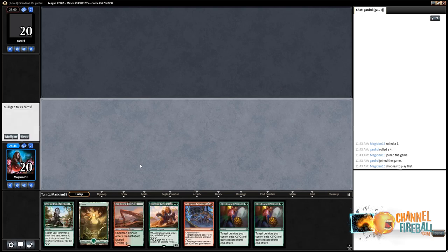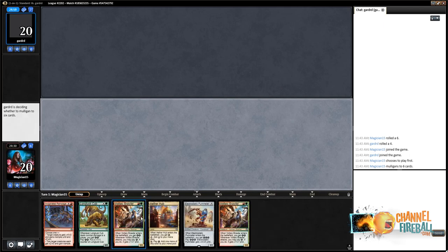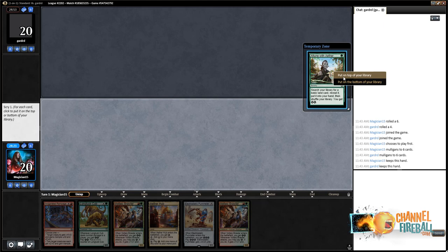Welcome back for round two. Pretty weak hand — throwing it back. The six-card hand is very close and someone more experienced with the deck would know better if it's a keep. I don't like it but I'm going to keep it. Opponent also went to six; Attune on top for them. Going to keep the Attune because it's a mana source, and with only 19 other lands in the deck, bottoming it seems excessively greedy.